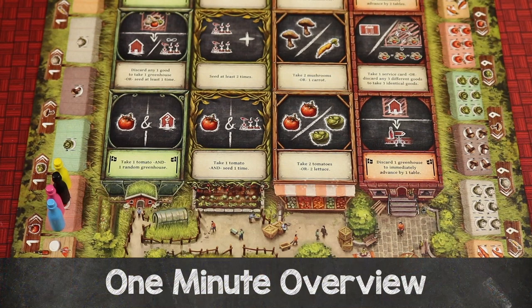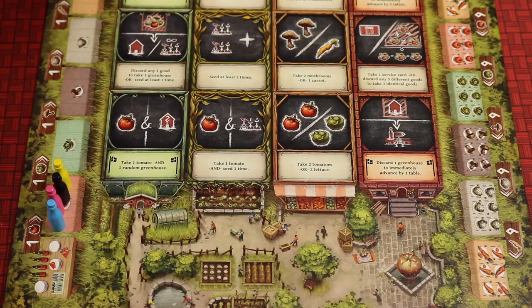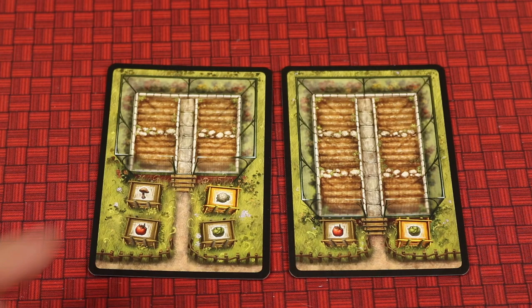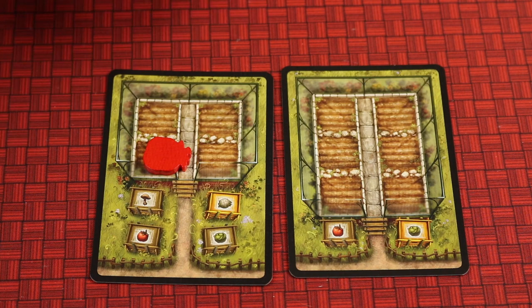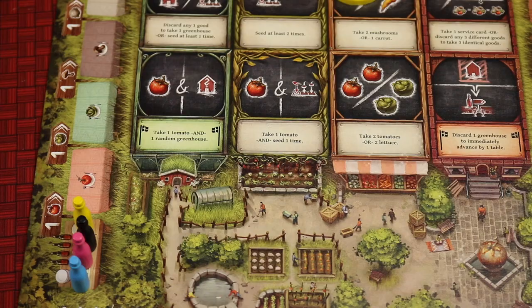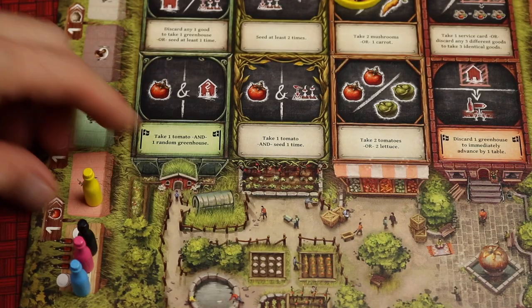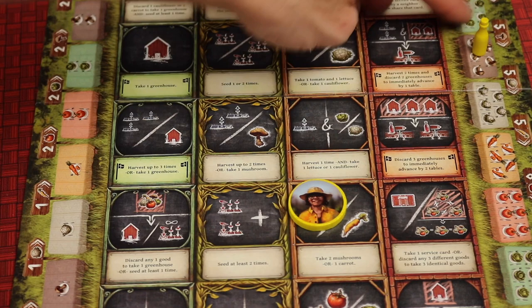Raekholt is a worker placement strategy game for one to four players where you're trying to move your manager through tables along the tourism track. You'll be placing workers which blocks other people to take specific actions. You'll be gathering vegetables of different types, gaining greenhouses of different sizes that tell you which vegetables you can seed there. When you seed one, it grows from the supply and gives you many of that vegetable type which you'll harvest later to spend. You'll spend certain amounts of vegetables to move through different tables on the tourism track, but the further you get the more vegetables you'll have to spend.